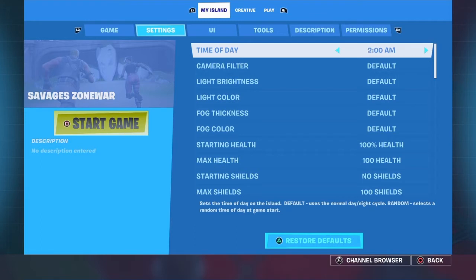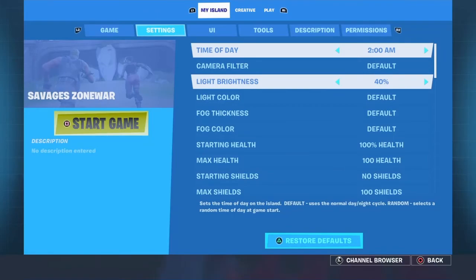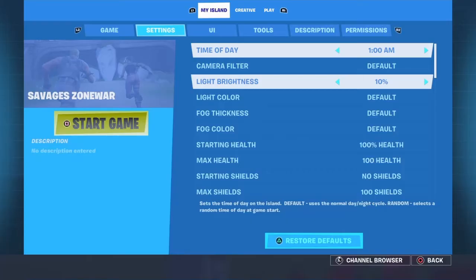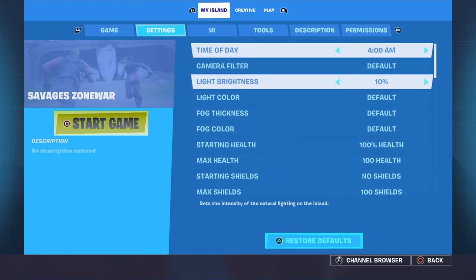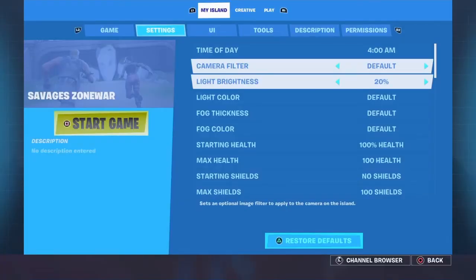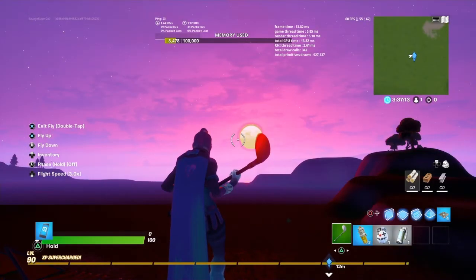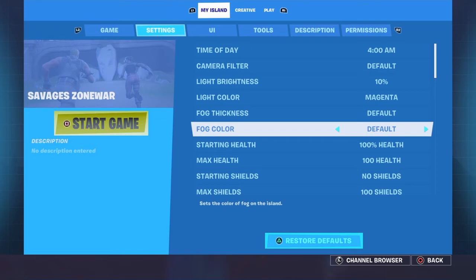Then go to Settings. Set time of day to free, camera filter to nothing, light brightness to 30, and light color to Magenta. Set fog thickness to zero or default, and fog color to Magenta.